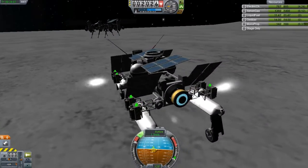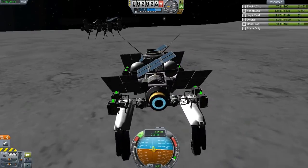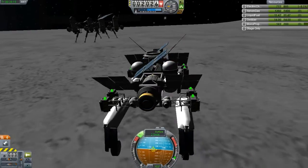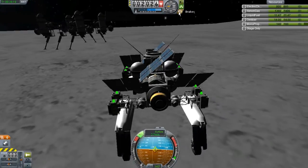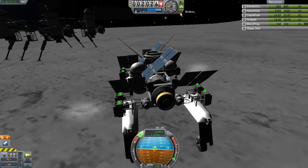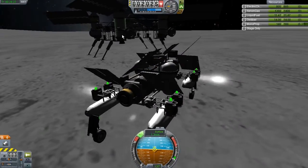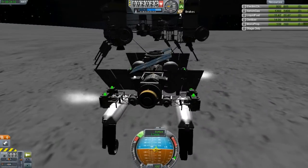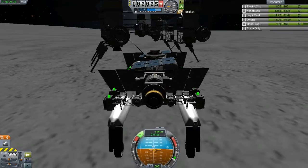I might as well show you that I can actually connect with the home. The RCS is also for emergency maneuvers or just actually docking up with this thing, because it's actually somewhat hard if you're not going to use RCS. You would basically have to do turns and donuts until you could get into this little hub here.